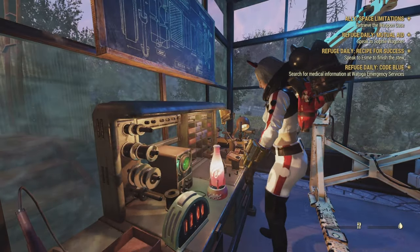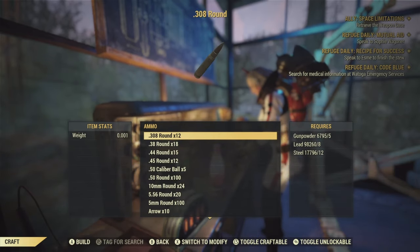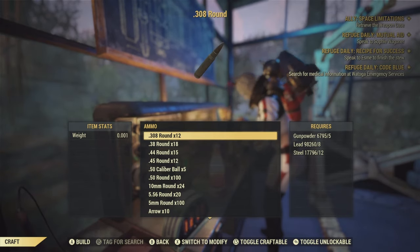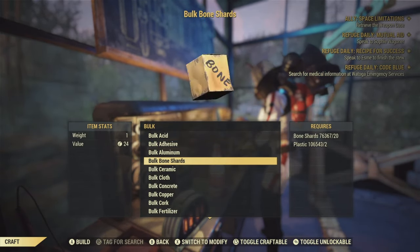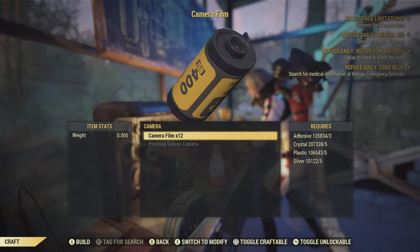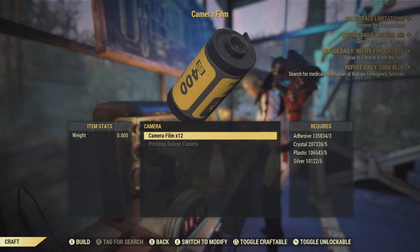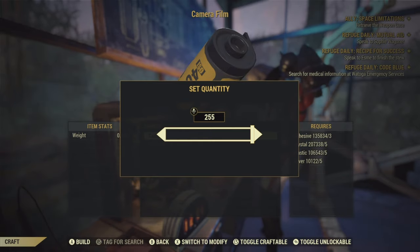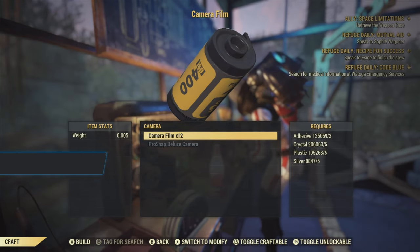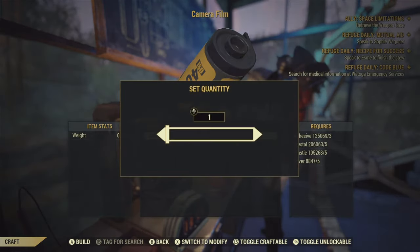Then what we can do in here — when you do these treasure map things, they do give you gunpowder, lead, and steel. You also get silver, plastic, crystal, and adhesive — you get a lot of that. So after collecting all that, I'm just going to craft 255 of it. As you can see, I'll get 4,000 XP for doing this, which is absolutely insane. I also went up about 200 on the scoreboard.